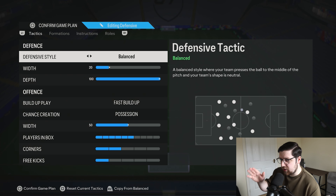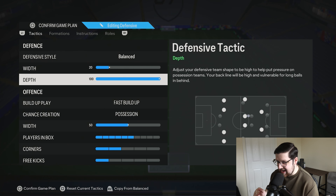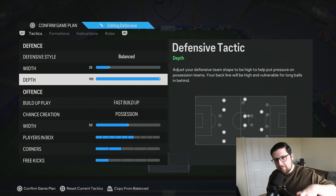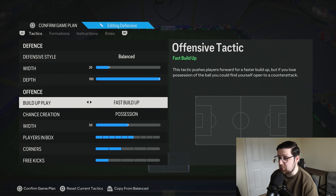For the 4231, we're running defensive style balanced, defensive width 20, and depth 100. The reason the width is so narrow paired with 100 depth is that when you're being that aggressive, it's important to stay as compact as possible in the middle. Pro player Johnny, who popularised this, actually used 15 depth, but 20 is what I've been running with and it's been working absolutely fantastic — so that's what I'd recommend.